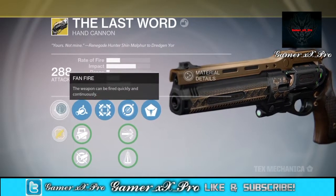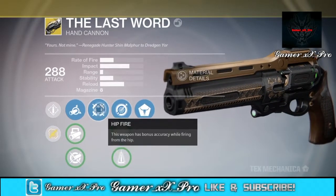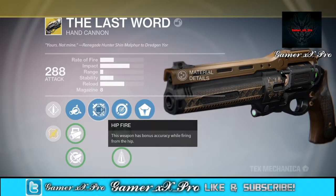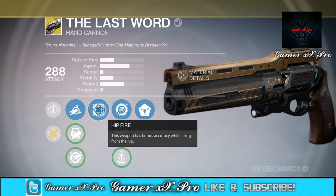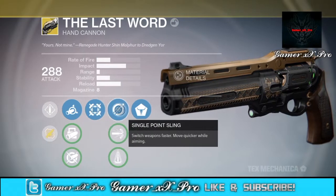So the exotic perk — it's the fan fire. This weapon can be fired quickly and continuously. Next we have hip fire: this weapon has bonus accuracy while firing from the hip. So if you want to use this gun, learn how to use it from the hip. If the person gets out of your hip fire range in PvP, use your aim down the sights.